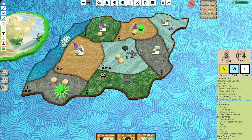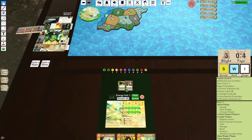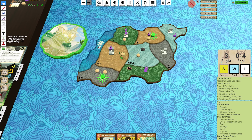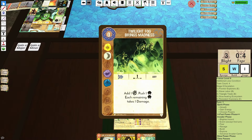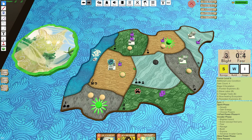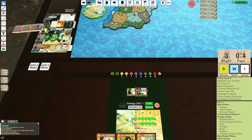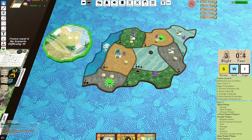I can push Explorer to here, push Explorer to here, and then push one to Dahan here and one to Dahan over here. Before I do that, I use Twilight Fog allowing me to Strife the city here. I'll probably leave the building here and just let the Dahan kill the Explorer. Then next turn I can set up — if this Explorer comes, I can just deny it quite nicely.